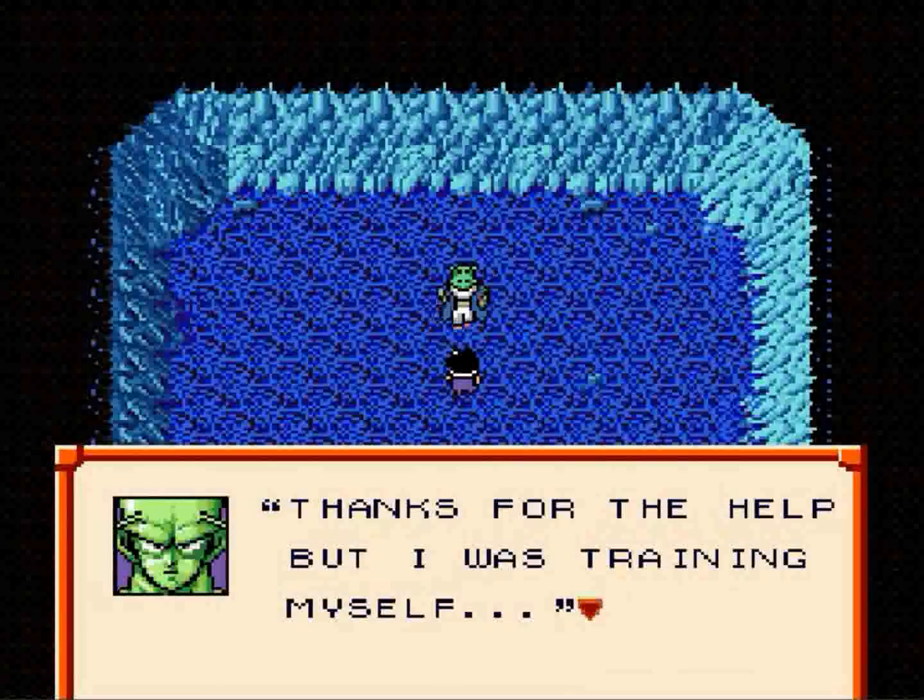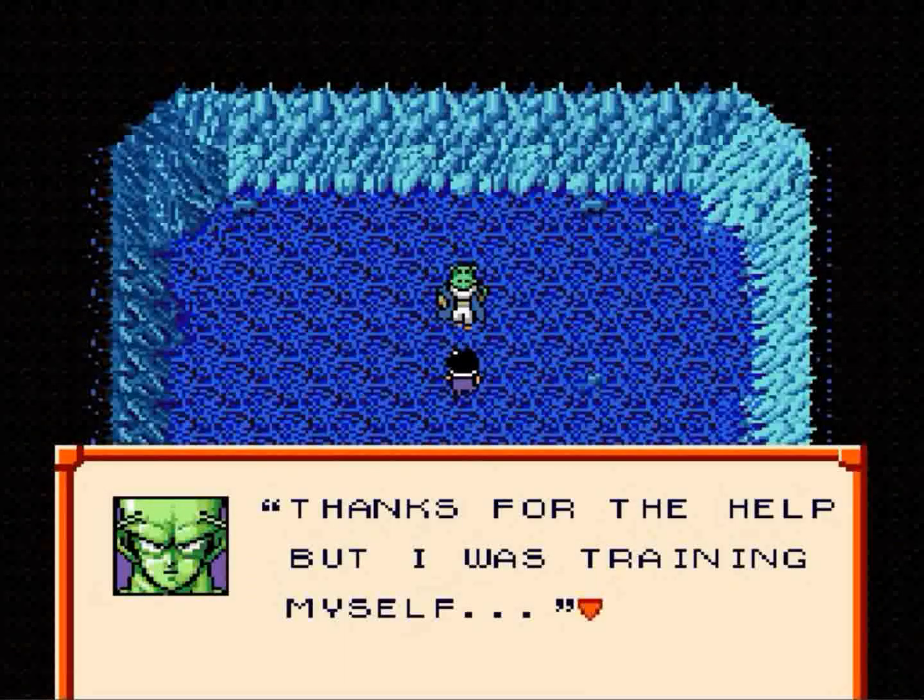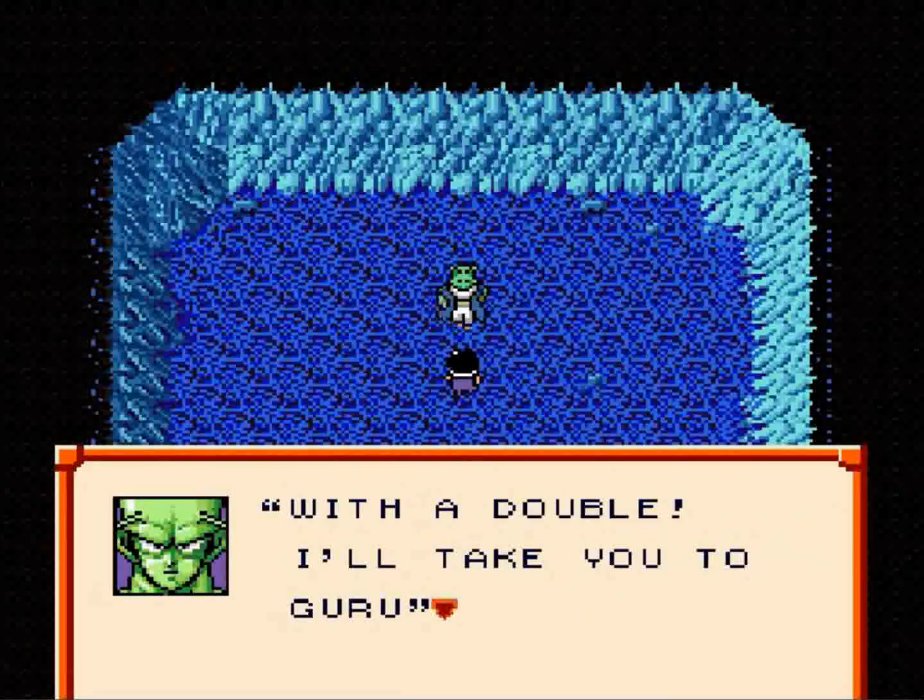Diamond paradox. Okay, this is why the enemy Nail was actually weaker than the one we got. Thanks for the help, but I was training myself with a double — that's why. I'll take you to Guru.